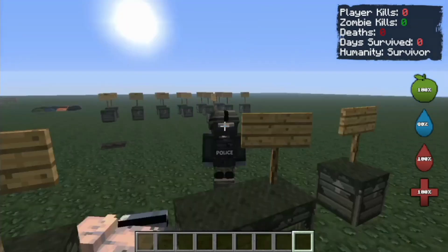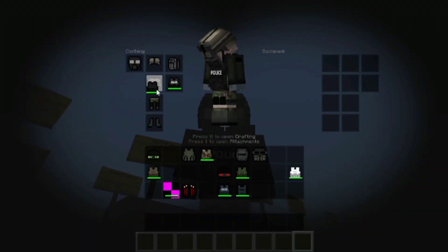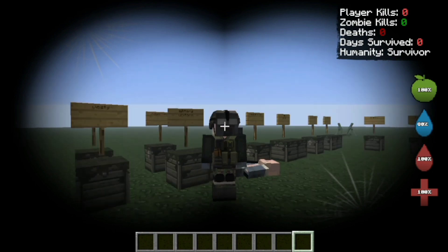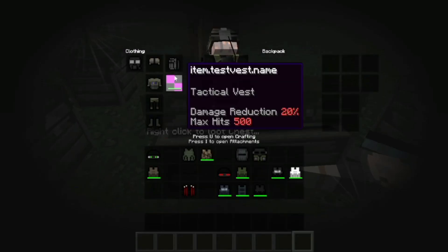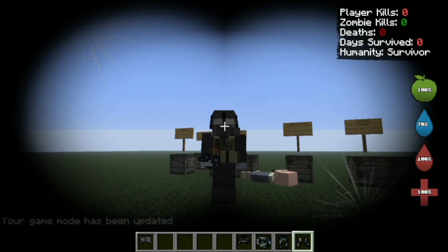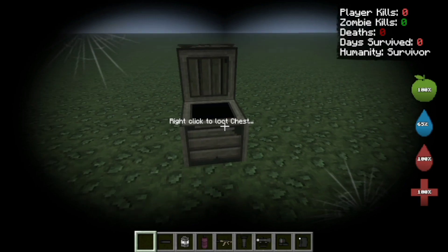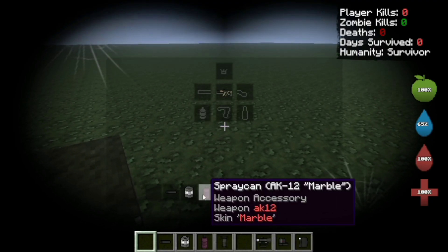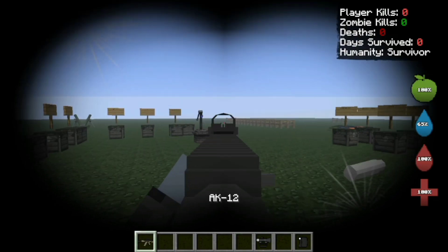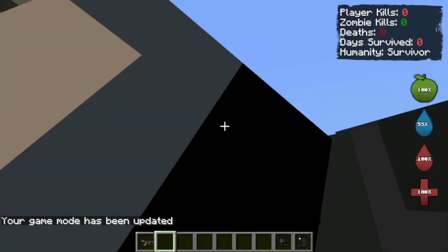Let's try the SAS — oh yeah sir, I am now a SAS. Look at that man, that looks promising. Let's try the black military vest — it's not as good as before. I'm just gonna keep this one. Now we are done with the SAS black marine. Before going to the rest of the marine costumes, we're just gonna try the attachments. It's like crafting a weapon.